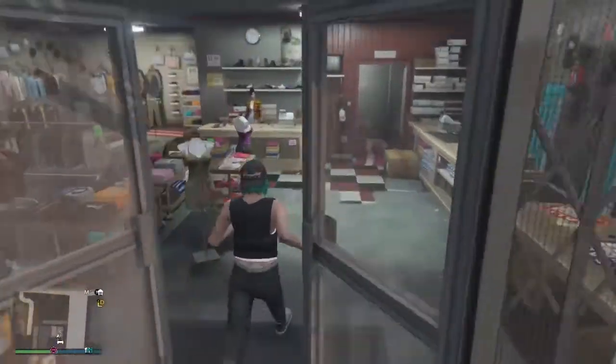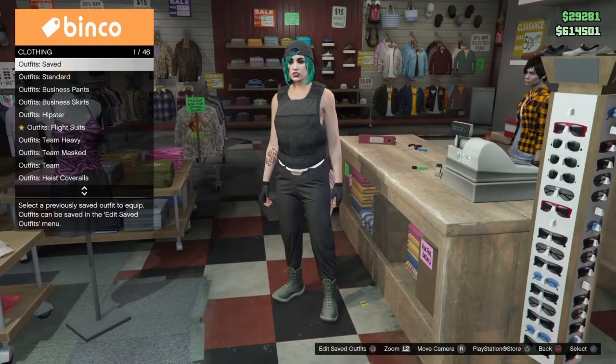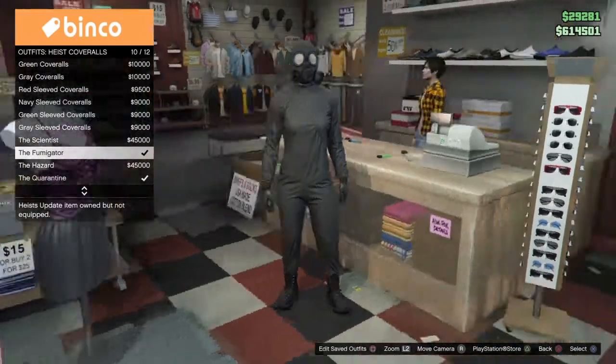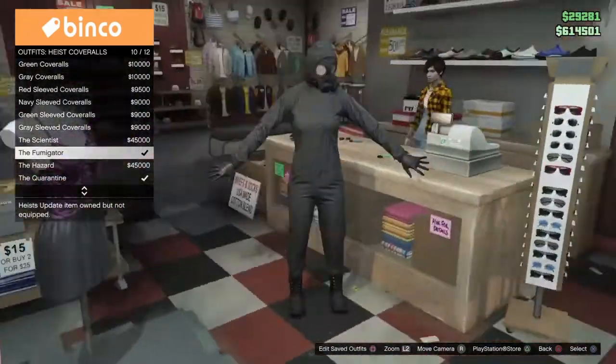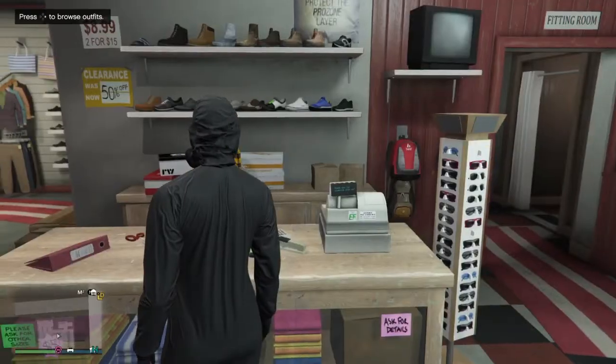Now when you guys get to the clothes store, go up to the woman and click right on the D-pad for outfits. If you want the heist coveralls, go ahead and pick the fumigator one. If you want the Tron pants, go ahead and go to deadline. I'm going to do the heist coveralls, so let's go to fumigator.